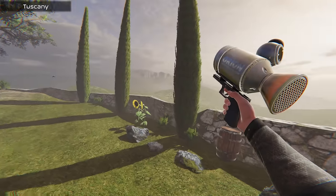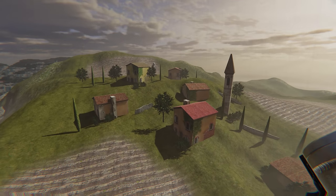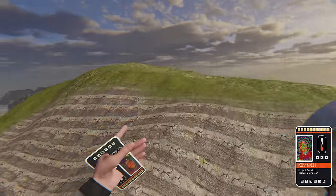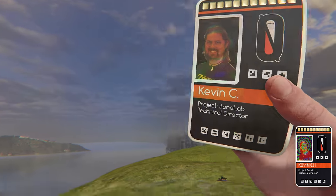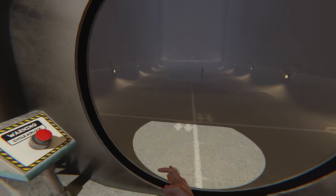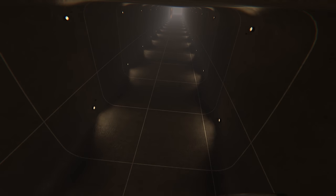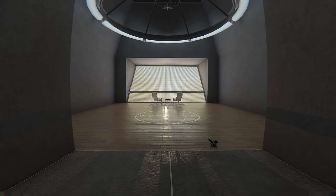Tuscany — an original Boneworks map that began its journey as the Oculus DK1 demo in Unity — held a special place in the hearts of players. Flying away from the quaint house, I set my sights on a statue perched on top of a structure. Upon reaching its summit, I discovered a dev card belonging to Kevin C, the technical director for BoneLab, whose expertise had shaped the very foundation of the game. Venturing further, I soared over the ocean and traversed the expansive map until I reached a hidden platform and door — a subtle nod to the iconic film, The Truman Show. Placing the keycard in its rightful spot, the door swung open, revealing an airlock. Engaging the button, the airlock cycled, paving the way for my ascent. My Nimbus gun provided a swifter method of transport than the towering elevator. Ascending to the pinnacle, I found myself in a long corridor leading to an observation deck that offered breathtaking views of Tuscany. Two chairs and a small table awaited, providing a serene space to appreciate the scenic beauty.